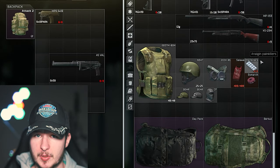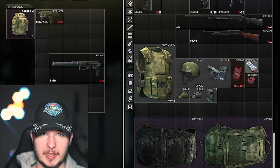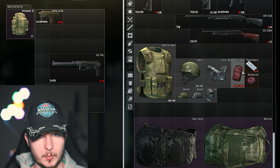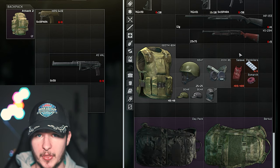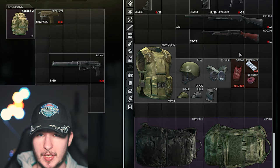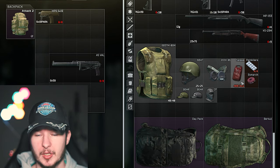For medical supplies, buy Salewas, Esmarch bandages, and Painkillers from Therapist Level 1 and 2 — this should be your basic med kit. Everything beyond that, like CMS or Surv12 kits from the Flea, is optional Gucci gear. Keep it simple with the basics.